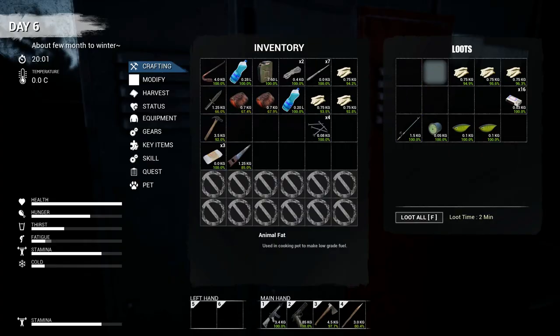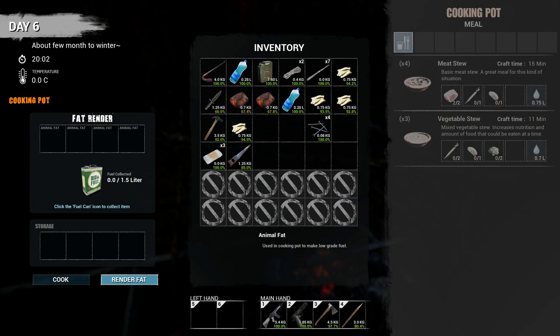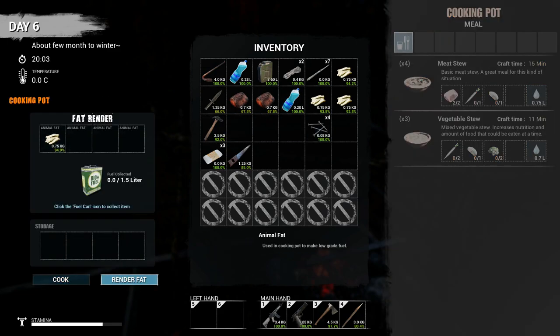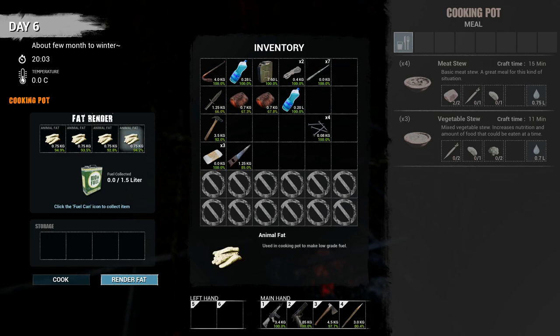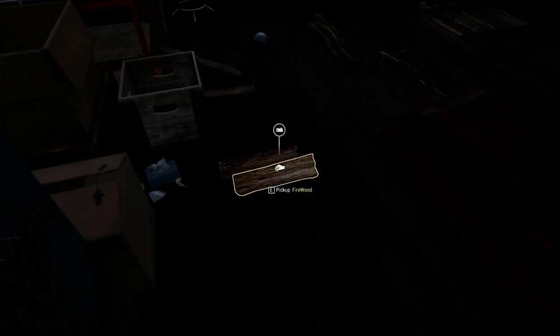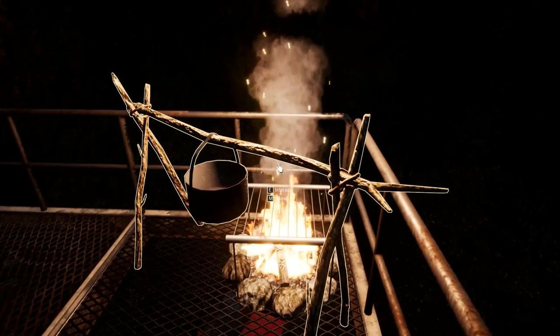We should probably grab our meat so that doesn't burn. We're going to grab all the animal fat right here — we can get four in there at once. Toss those in here. We're going to go to render fat. You have two options: cook, so if you want to make a stew or something, or render fat. So we'll render fat. Put these in. You can't shift click because it'll either not go in or it'll disappear. I just need to add a little bit of firewood. And this is going to go ahead and cook down for a while. Let's ignite and let that go. It's working — beautiful. Don't have to worry about that, that is taken care of.